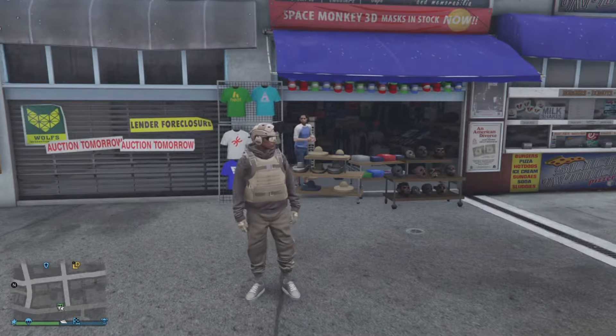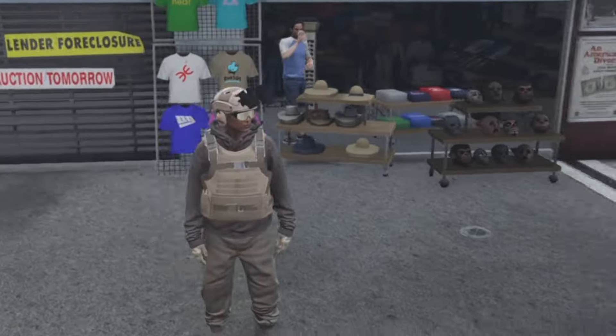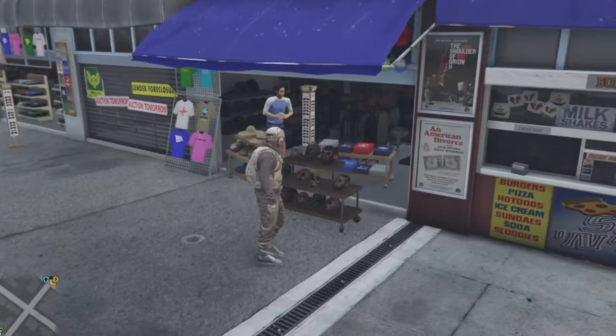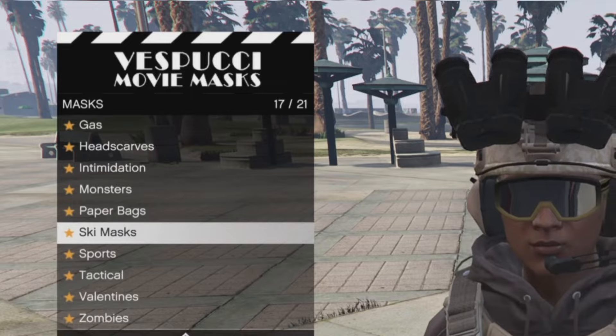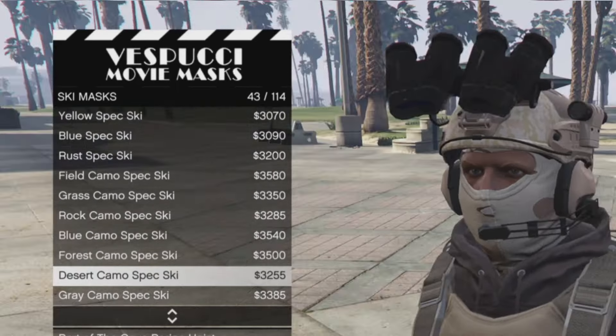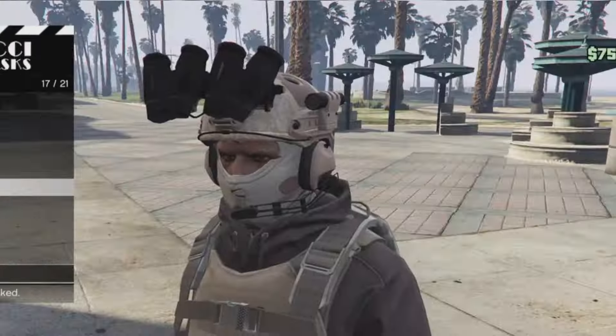If the telescope glitch is patched, the outfit is done — you just don't need the mask. But if you want to get the mask and the glitch isn't patched, click right on the d-pad at the right counter, head down to ski masks number 17, and buy number 43 — desert camo spec ski.